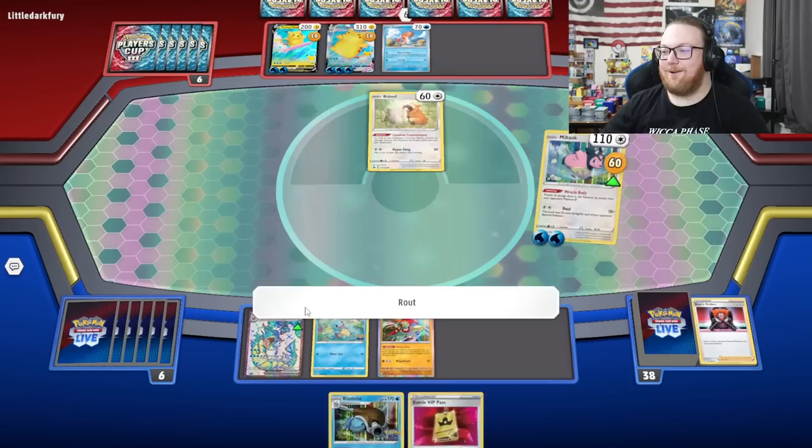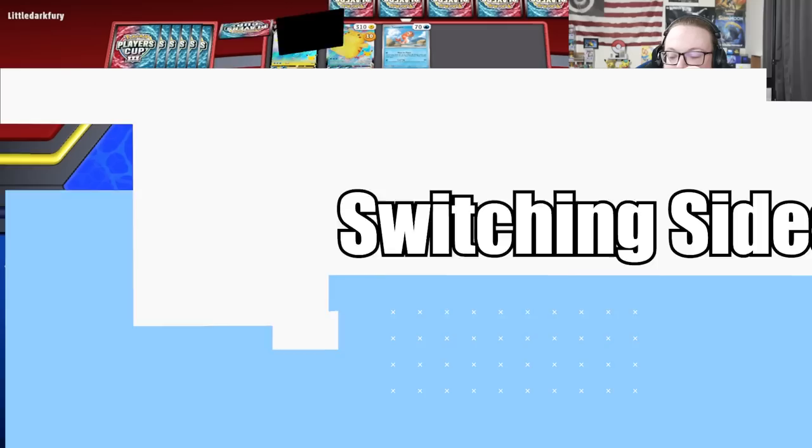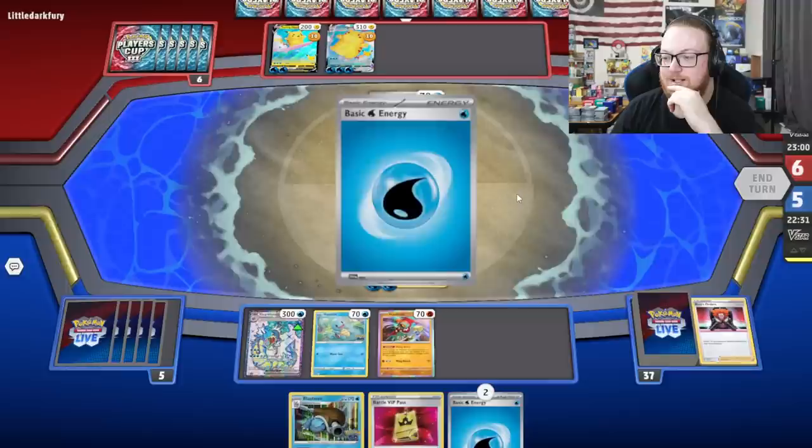Wait, can I take a knockout? Oh my goodness, I can knock something out! We're gonna knock out the Bidoof — let's go! KO the Bidoof, taking prize cards, knocking out the draw support. Give me something good — it's another water energy. We're just gonna keep curling up until we can pick away at this Miltank to knock it out. I'm actually totally fine with this. I'm so glad I put this Miltank in here — it's the only thing keeping me alive.